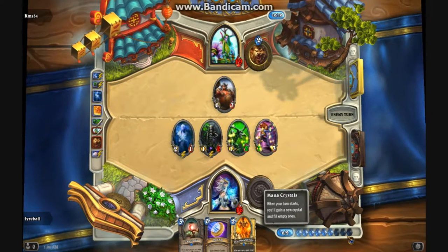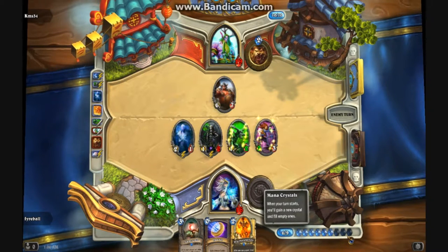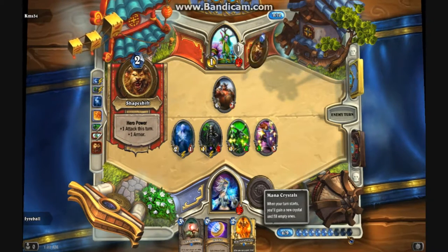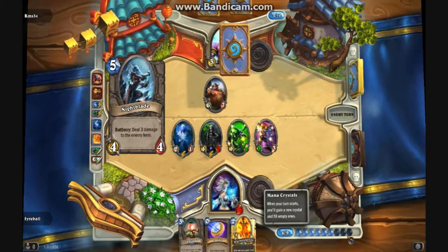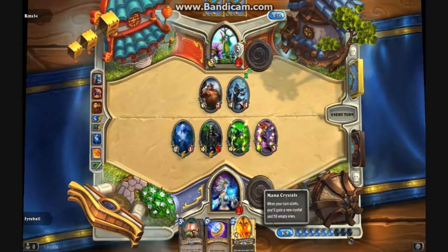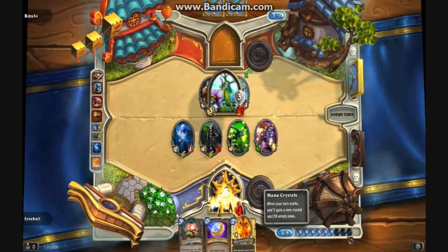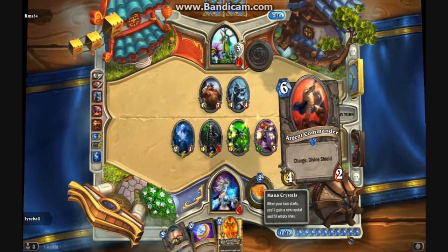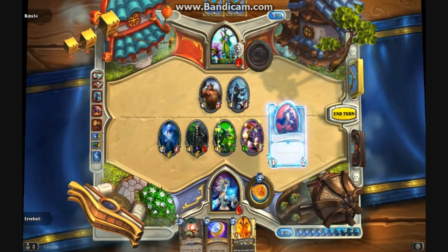I don't like going against Druids. He still could. Please don't tell me you just drew one. I have Innervate. Does this guy have lethal? Does he have Swipe? Don't have Swipe — don't you dare. Wait, no — it costs four mana, never mind. I know he has Swipe. This is like GG — I told you this wouldn't work.